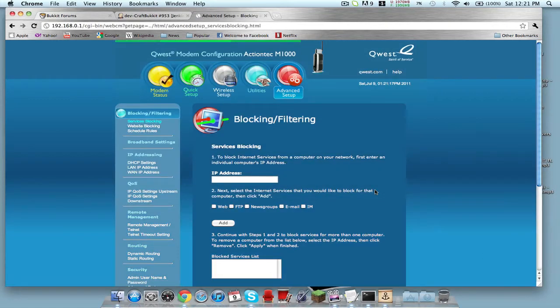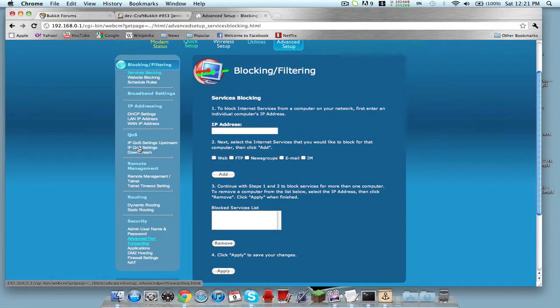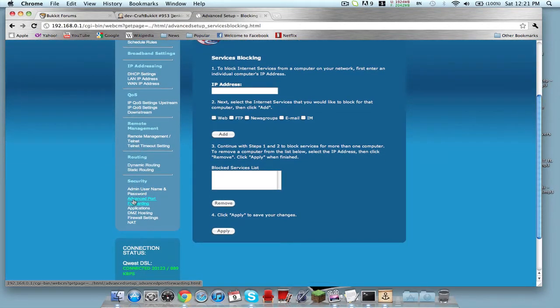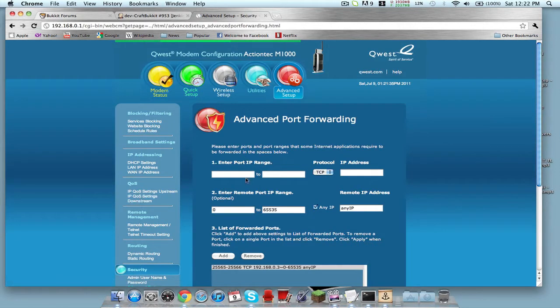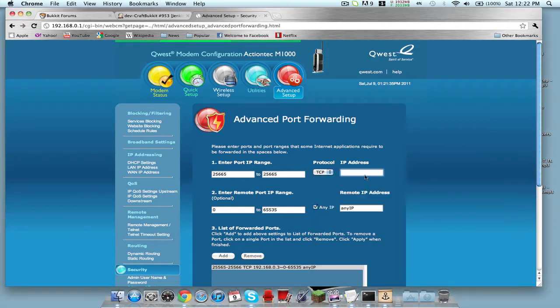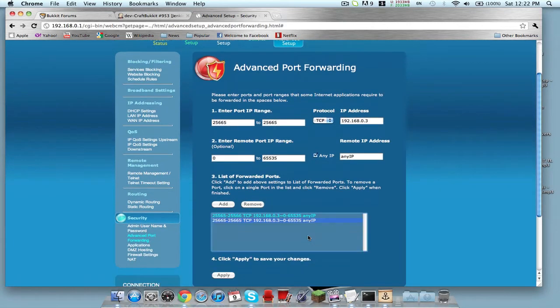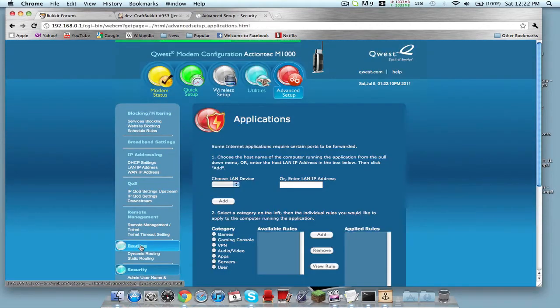Once you're in your router, go to Advanced Setup, then look for Advanced Port Forwarding — everyone's router is a little different, but I can help you. Just Skype me and I'll screen share and walk through everything for you. Enter the port IP — mine is 25566, but I'm going to add 25565. Your IP address is whatever Port Map gives you — that's your IP. Just add it and that's actually done.